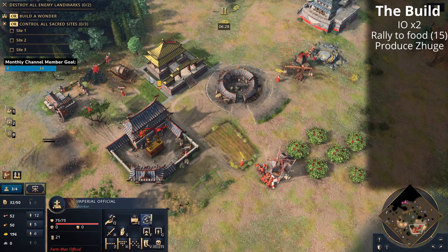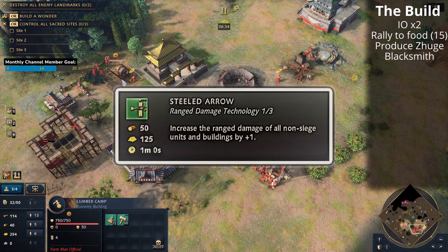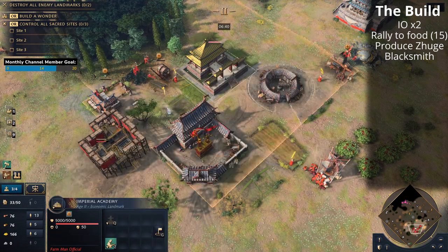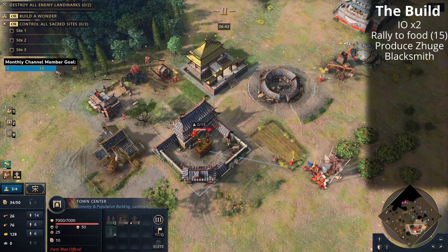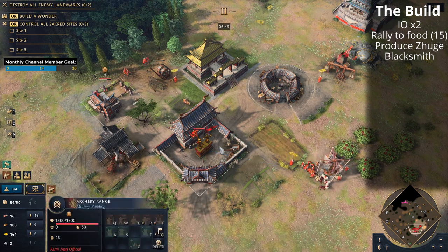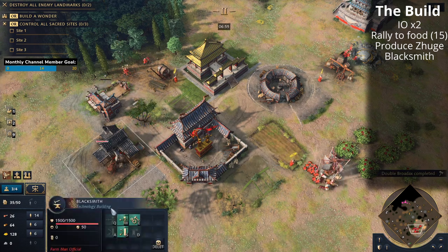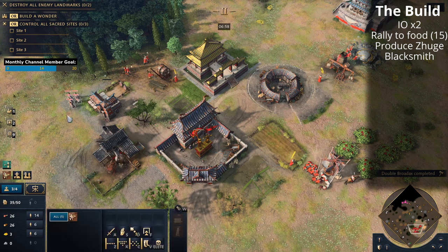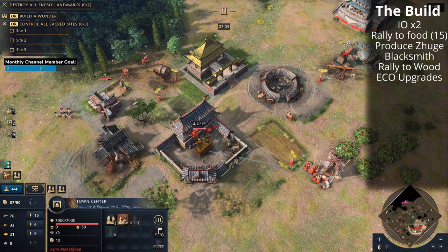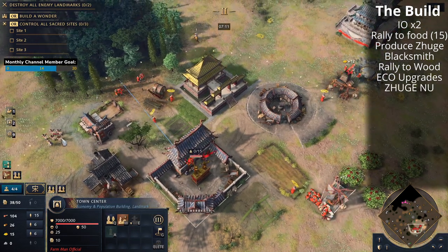We're also going to get a blacksmith for the Steeled Arrow upgrade. You can delay that — you can drop an outpost if you're under pressure since you've only got a couple of units — but Steeled Arrow is really helpful once you've got a bit more mass. The third imperial official is now out supervising the lumber camp, and the fourth imperial official will supervise the archery range. Once that's done you'll be looking strong. At about 14 to 15 villagers on food you can start rallying villagers to wood, and you can look to get Double Broad Axe as well. Now we're pumping out Zhugunu at seven minutes with the fourth imperial official.